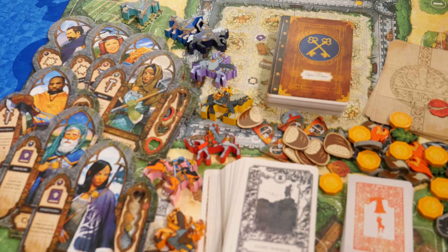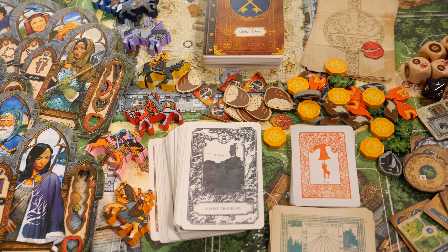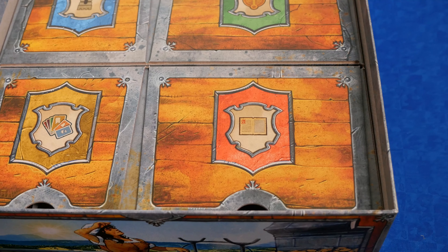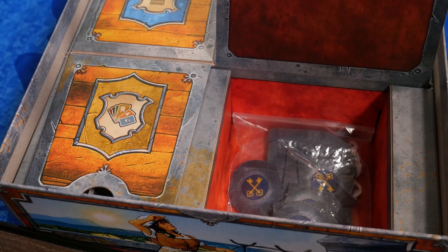The game comes with a main game board, player boards and figures, several decks of cards, wooden resources, tokens, and dice. The box insert has several compartments to store the components — I really like how that looks and works. Maybe other companies will do the same in the future.